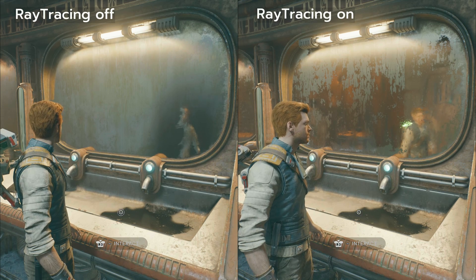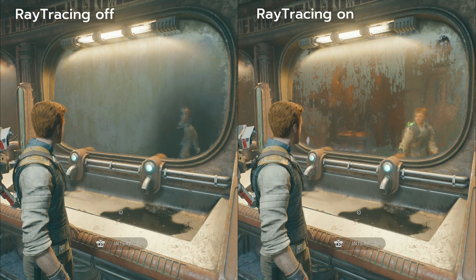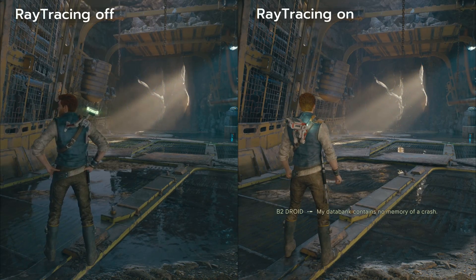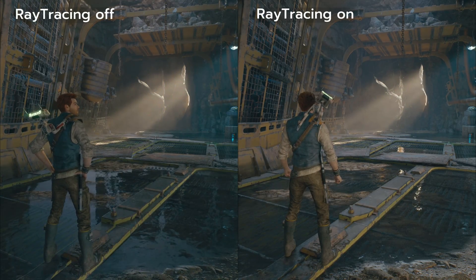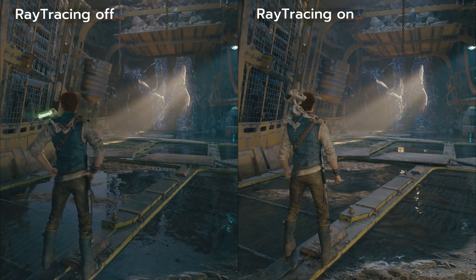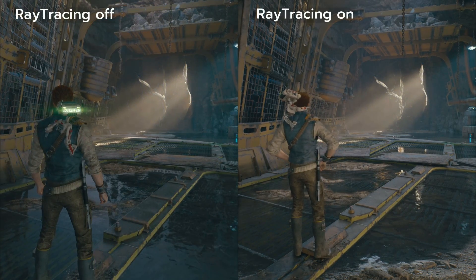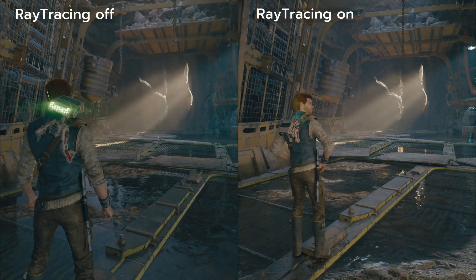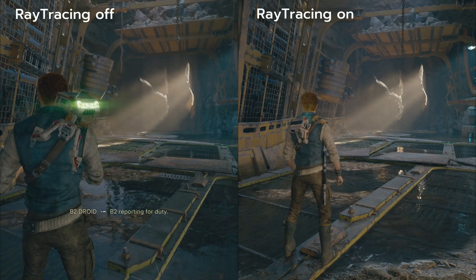Here's another small example of ray tracing enabled versus disabled in the toilets in the cantina — I just love the extra detail in those mirrors. And in this scene the reflections in the water really make a difference. There's also a strange reflection block without ray tracing. With ray tracing on you can see the cracks in the wall reflect in the water, and the rocks in the water before Cal stand out more because of the coloring. Yeah, I just like ray tracing I guess.